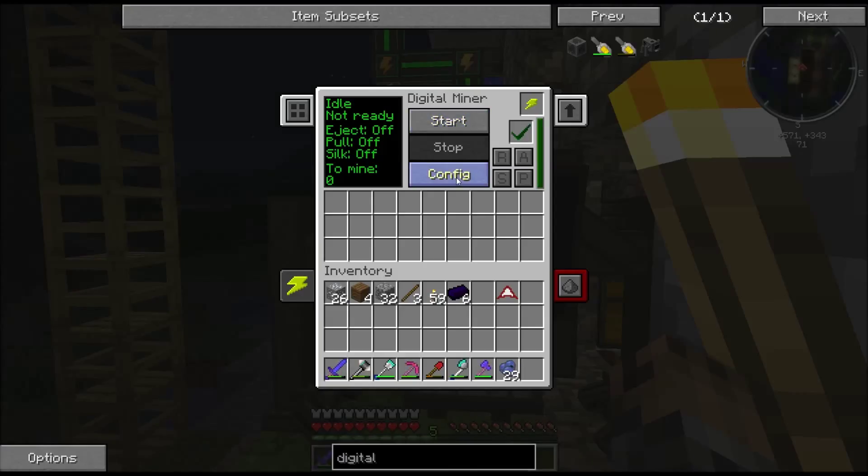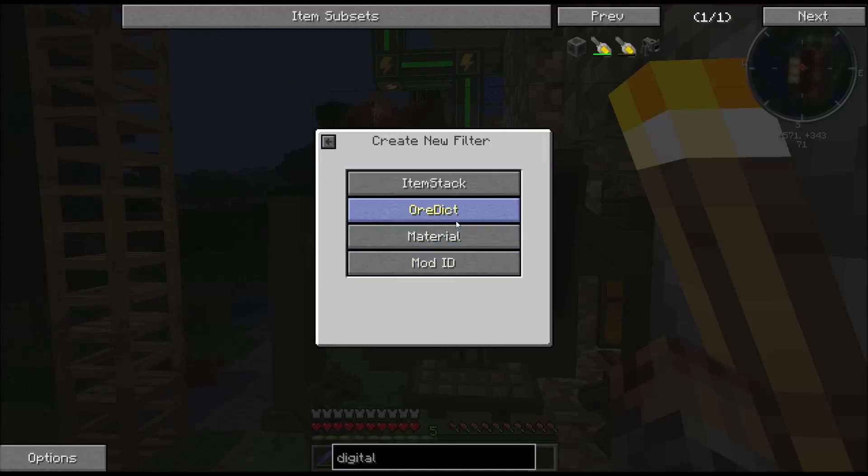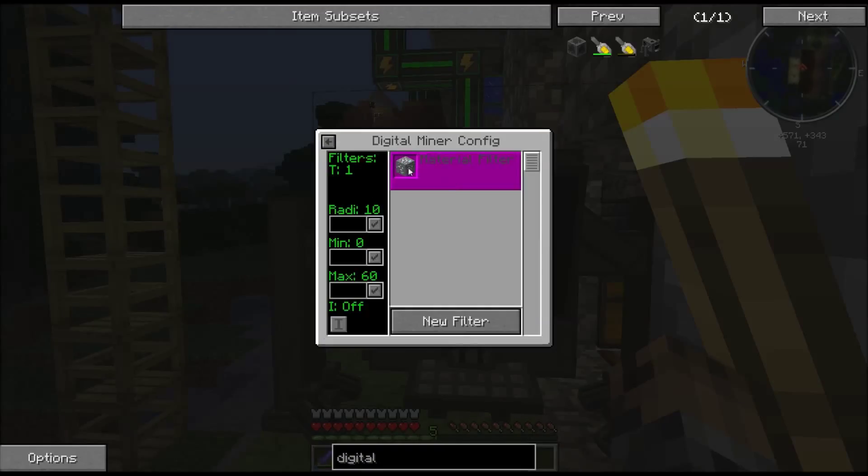But first you need to put in a config. This is the radius it'll dig in. I'm not sure what the min and max are, whether it's the depths - the wiki doesn't actually seem to say. We also need a filter. You can do it various ways - you can put what you want to mine in there. If you use material, put it in there and it will detect what material you want. Save that and it will mine all the silver ore it can find. Or we can go to the ore dictionary, put 'ore' and then whatever ore you want to mine - so let's say iron ore. Save that and hopefully it will mine the silver ore and iron.